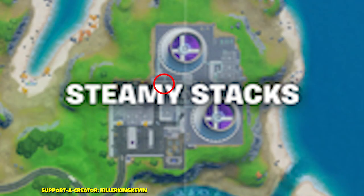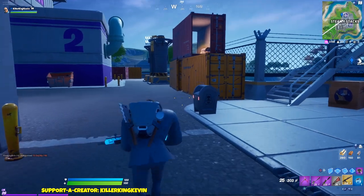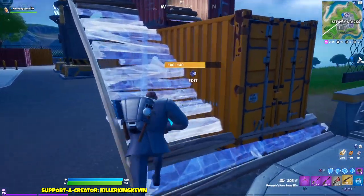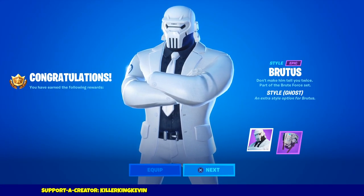If you want the shadow style, go in the opposite direction and you'll see another mailbox where you can deliver the plans to shadow. It depends on what you picked before you hopped into the game. Once you're done, finish your game and you'll unlock the Brutus style that you wanted.